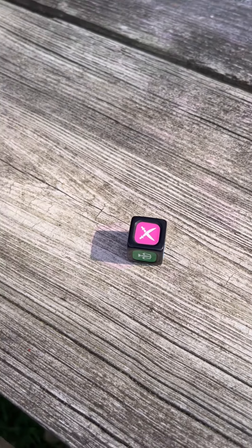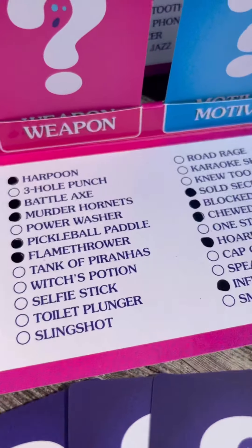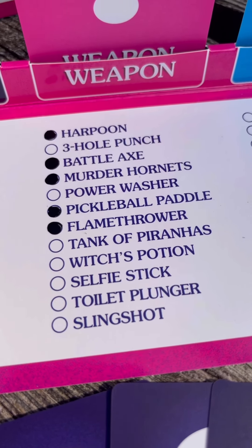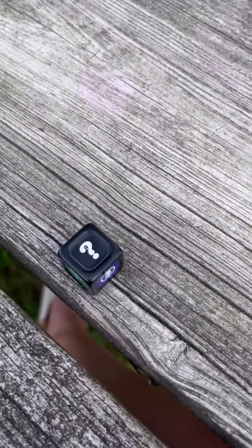I got the duel — I guess two weapons. I'm going to choose Dawson. From his weapon cards, he is going to tell me if he has one of these. I'm going to guess selfie stick and toilet plunger. Do you have either one of those? Nope.